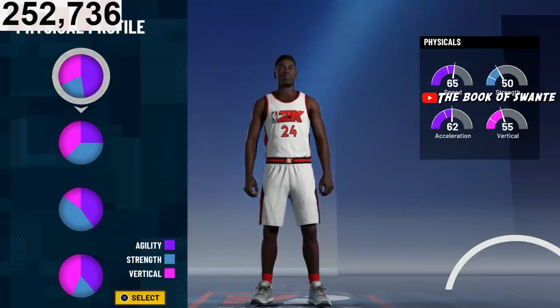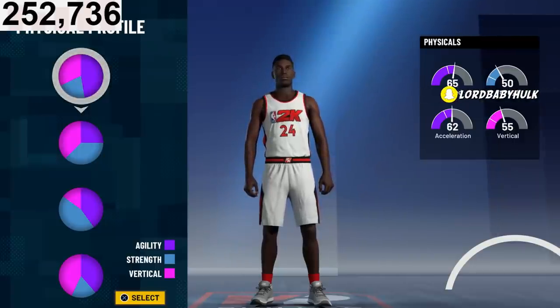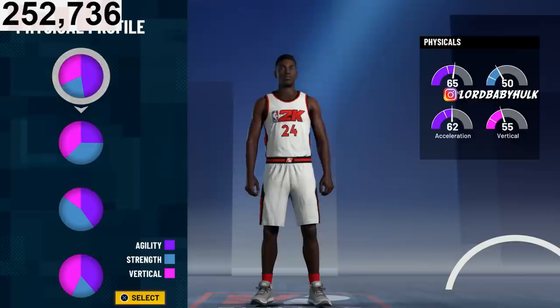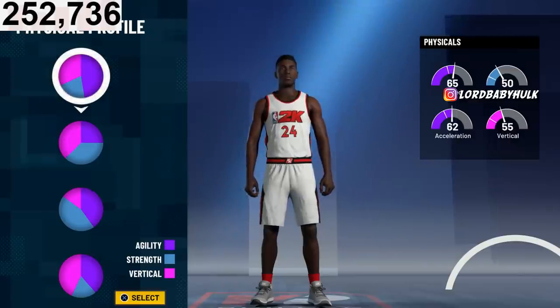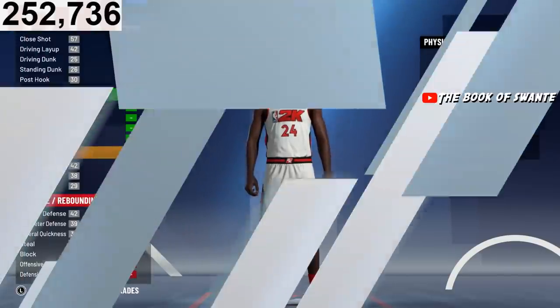I'm gonna show y'all how to build him perfectly and still be in that 90-plus attribute cap. Once you're in the 90 attributes, something happens where it's just very easy to shoot. I'm also gonna show y'all a glitch with the overall shooting badges — you're never going to miss. I'm going to go with the pure speed pie. You can go with whatever you want.